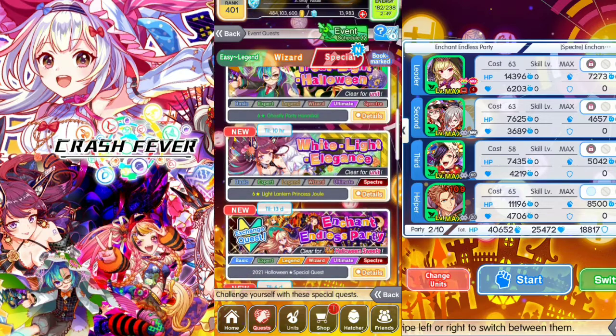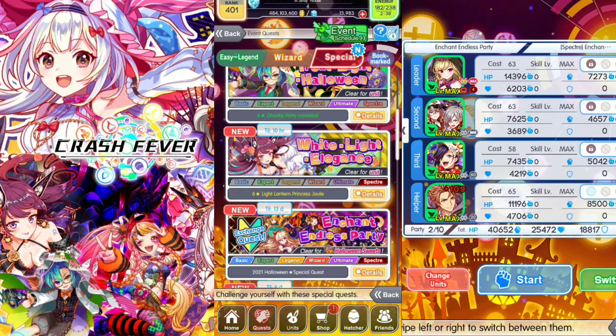Next, Entence Endless Party is an exchange quest. It's a basic Legend, Wizard, Ultimate, and Spectral Quest. Clear this quest to get Halloween Suites. Halloween Suites is used to exchange units, materials, awakening materials, level up materials, and skill level up materials at the exchange store.